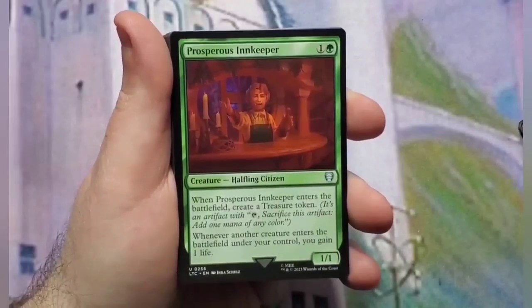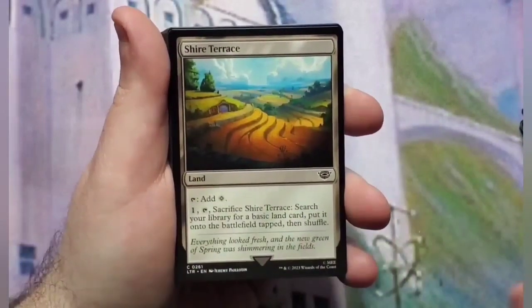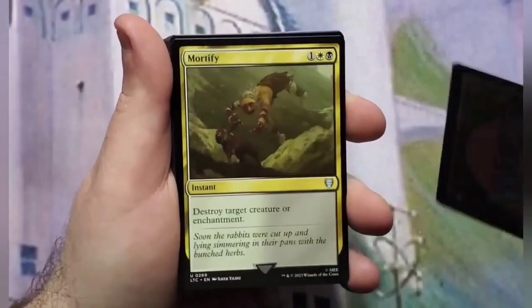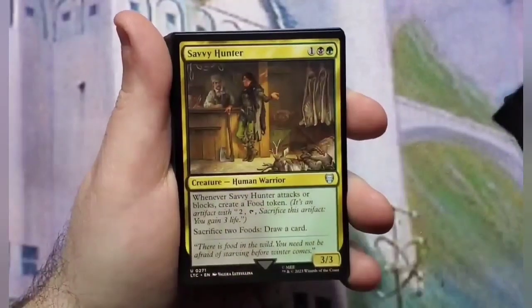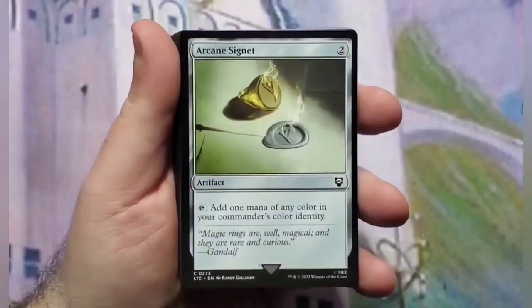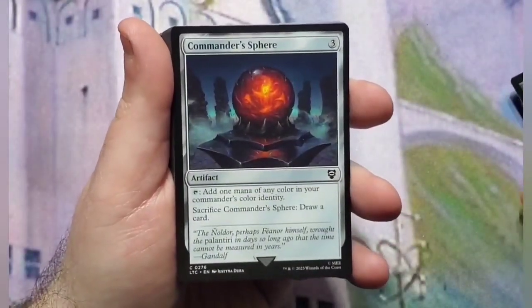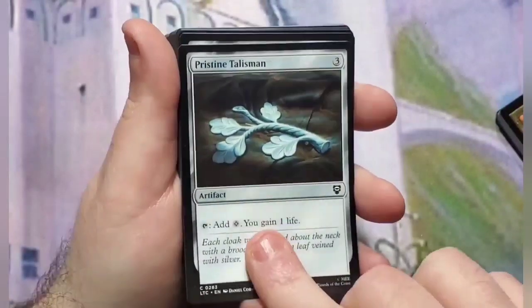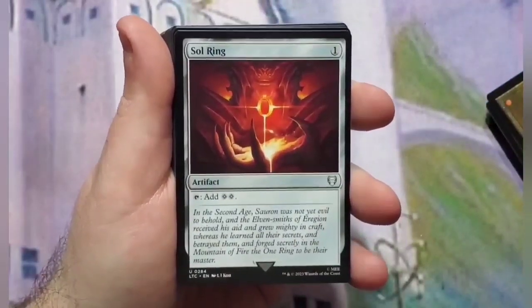Prosperous Innkeeper, Shire Terrace, Tireless Provisioner — that's a good reprint — Mortify for more removal, Savvy Hunter, Arcane Signet, Commander's Sphere, Pristine Talisman — that's pretty cool, nice reprint — and that's what the Sol Ring for this deck looks like.